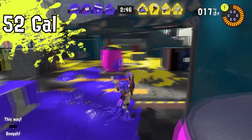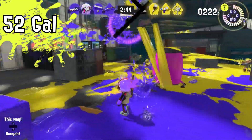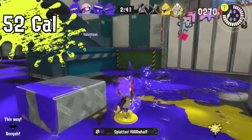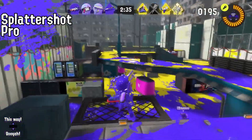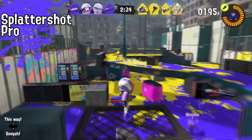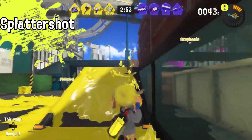Next up is the 52 Gal. The design and the way it shoots looks a bit different to me. The accuracy on this thing looks a bit better than Splatoon 2's — it might be a little easier to aim with. In Splatoon 2 it was a little difficult to aim but still pretty OP, so they might have made it a bit more OP in this game. Next up is the Splatter Shot Pro, which looks pretty much the same as well. Most of these are returning weapons from the first two games so not much has changed. We also have the original Splattershot — a basic weapon that everyone loves.